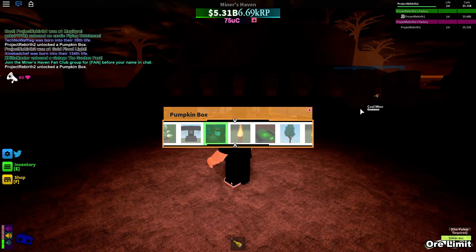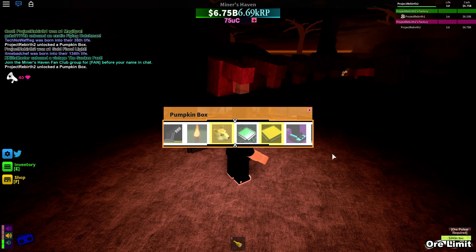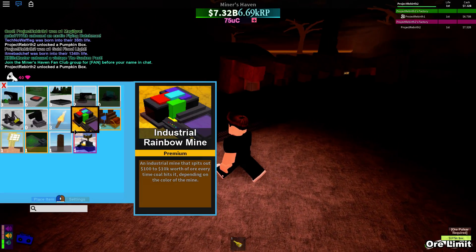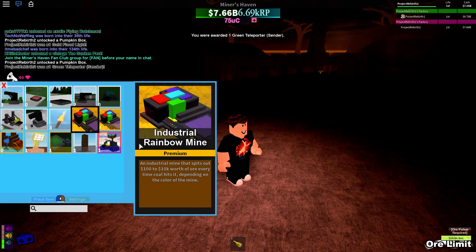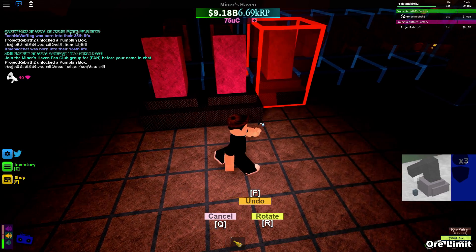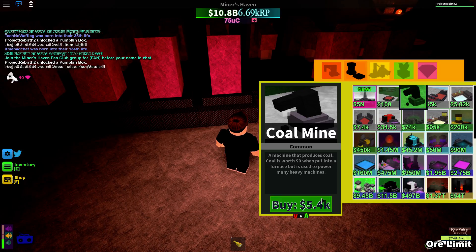I found another pumpkin - let's see what I get. I might get those. Green teleporter. Yep, green teleporter. That's still good, so if I need to teleport ore I suppose I can. But I need a green. Is this one where I have to click it? I really can't even want to do that.